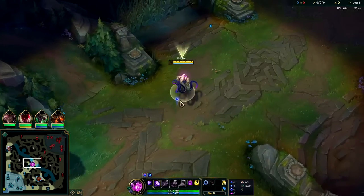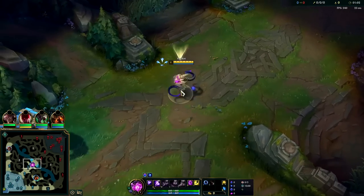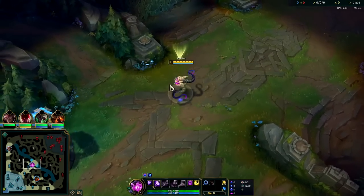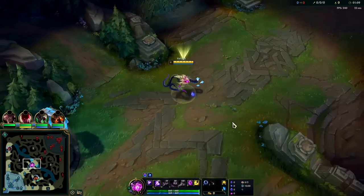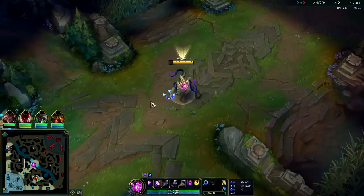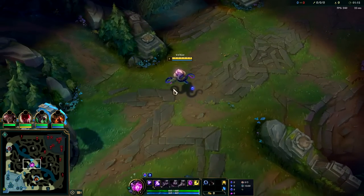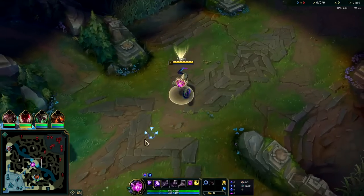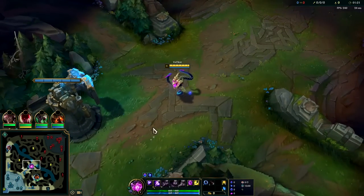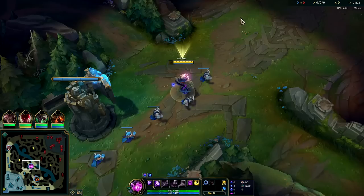Against AD champs like Talon or Tristana you take Armor. Against AP champs clearly you'd want Magic Resist. Ahri is a magic damage champ who builds AP. Corki is one of the only champs that builds AD items but does mostly magic damage — his passive does like 70-80% magic damage conversion and all his abilities do magic damage. It's always painful to see someone build armor against a Corki. Up against Hecarim — that's actually very annoying. Super challenging to get away from, really strong right now.